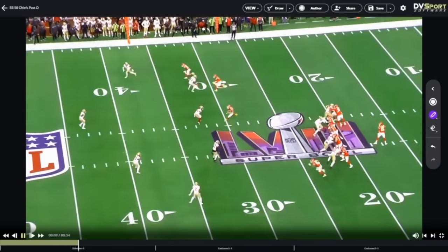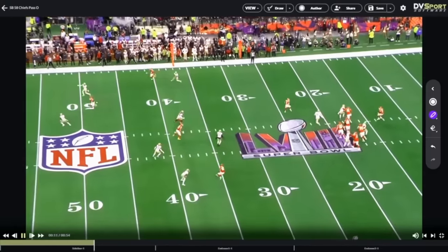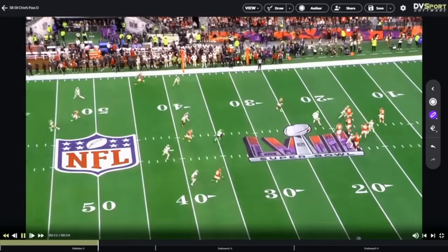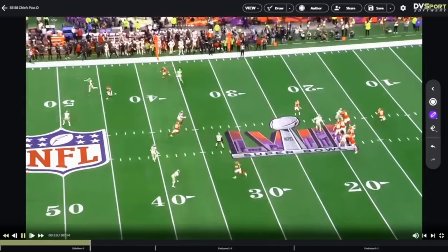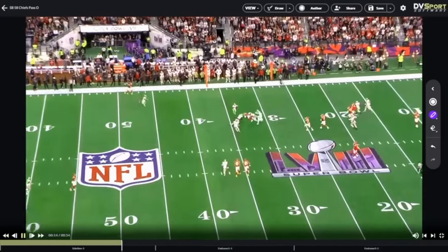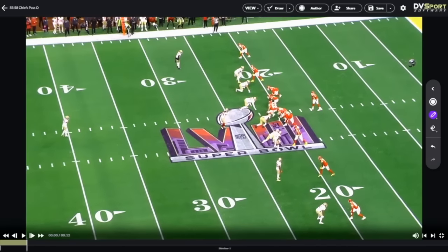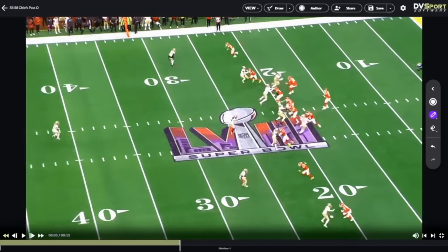This ball should be out to the flat right here. Patrick, no need to move — just read it out. You get this guy to clear, come to this next defender, see if he chases the wheel, and if he does, just work your high-low and hit your back right out in front. He ends up getting there late, and by the time you get there late, everybody's kind of rallying over there. Just playing the game, seeing what's in front of you. I felt like Patrick, early in this game, wasn't seeing things like he normally does.